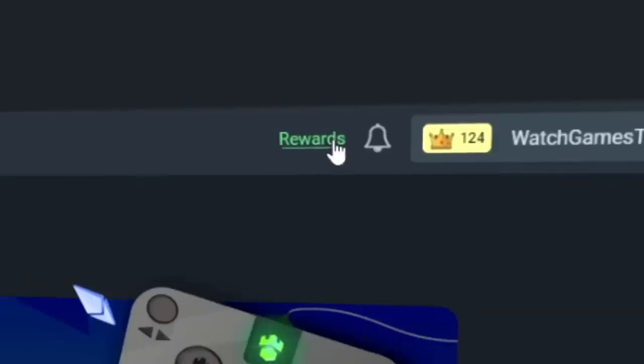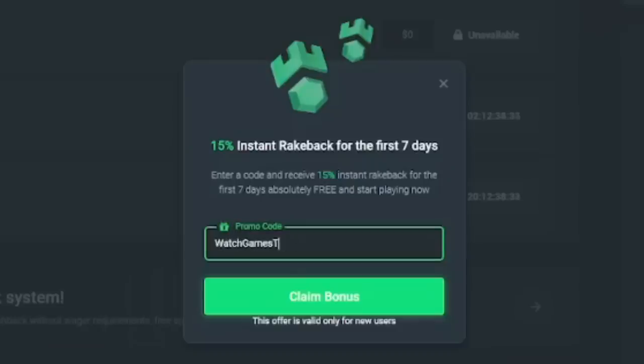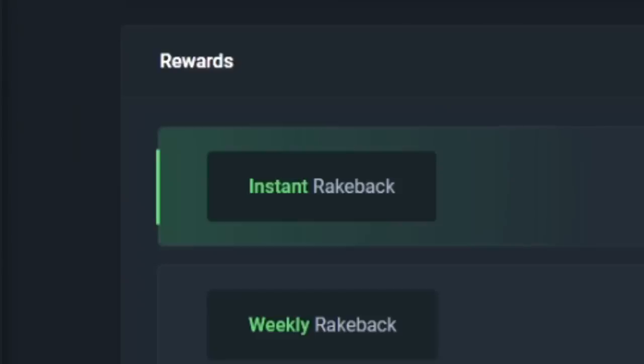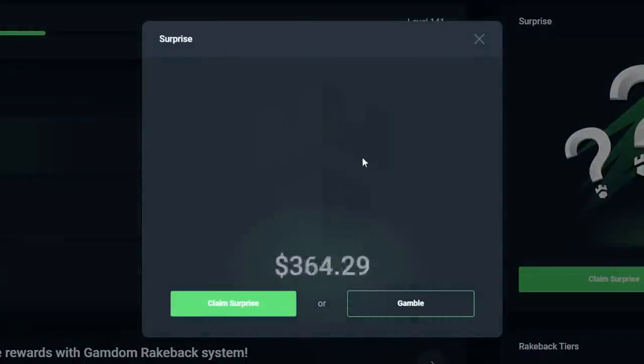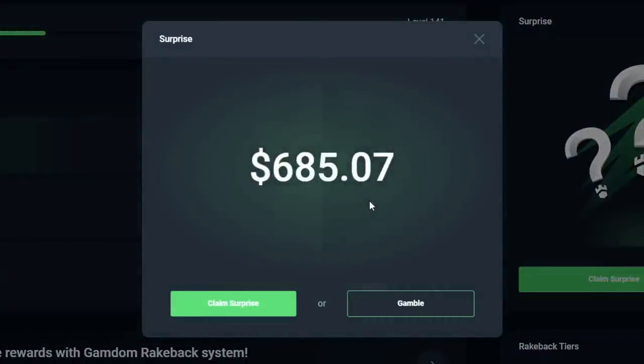Guys, if you are above the age of 18 and you want to support the channel or play on Gamdom, head over to the rewards section. Use promo code WATCHGAMESTV or WGTV to get yourself instant rake back, weekly rake back, monthly rake back, and a surprise of 35% rake back every single day. You can head over there, and once you do play, you can claim the surprise every 24 hours. Mine's at 685 from yesterday, so we're going to go ahead and claim it. If you do want to use my code, it means a lot — thanks for the support.